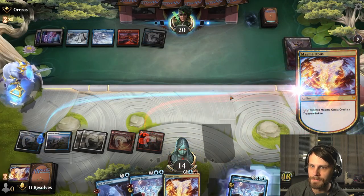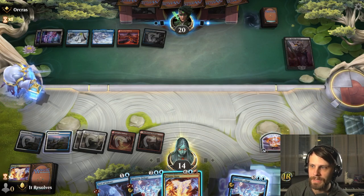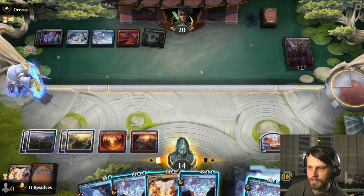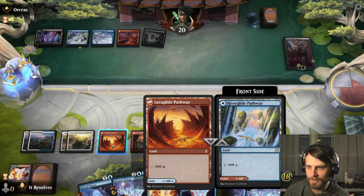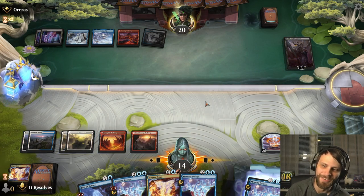Let's discard a Magma Opus here. We're in their end step so I doubt there's any instant-speed major discard. We're at seven mana — still one away. We just have to pass. Nothing else we can do.